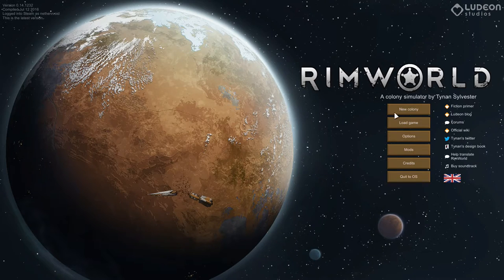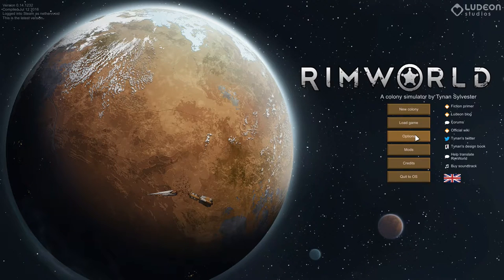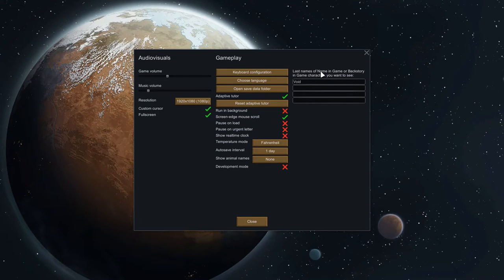So we're going to start a new colony. There are different scenarios you can choose from. First, let's go back to Options — you can set last names or backstory names to appear on in-game characters. I put 'void' in here as a last name. I've generated a couple of maps but haven't seen it pop up yet — that'd be kind of cool.